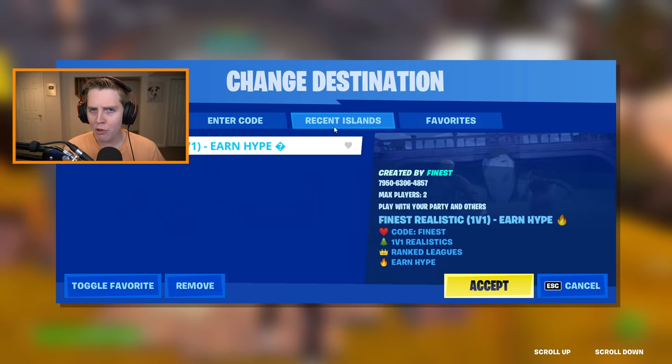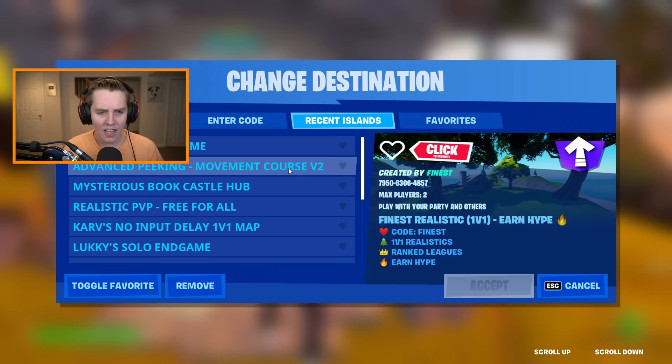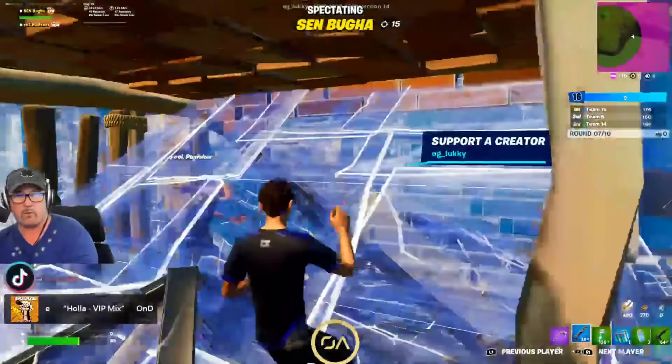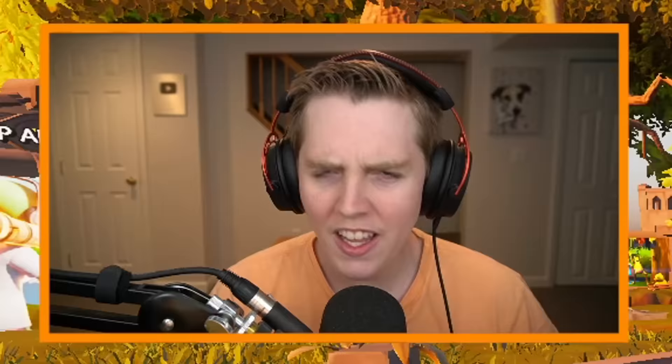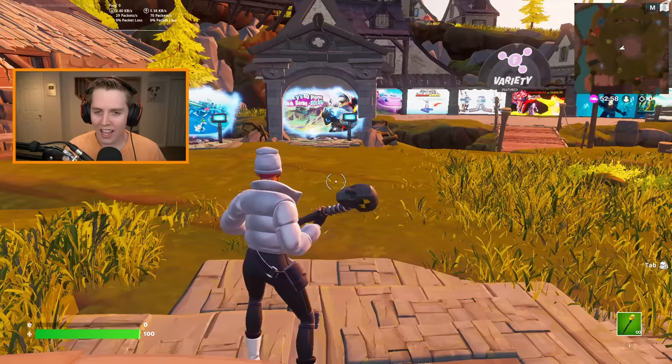I think it's time we move on from the aim map and go over to something I'm actually decent at — onto probably my favorite map. It is the OG Lucky, or OA Lucky, solo end game map. It's for 40 people, it finally has matchmaking, and it is the one that OA Lucky actually hosts on his channel — he does them for money. It's essentially the most realistic and just best end game you can get in creative.